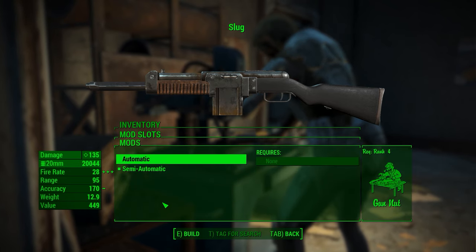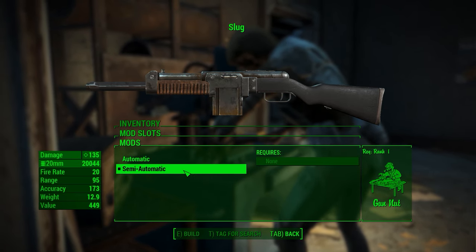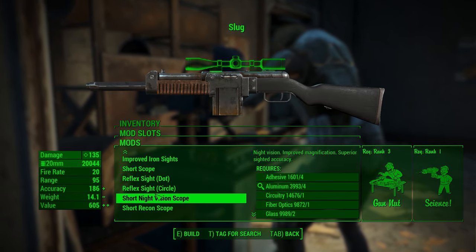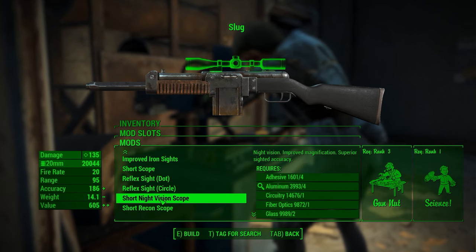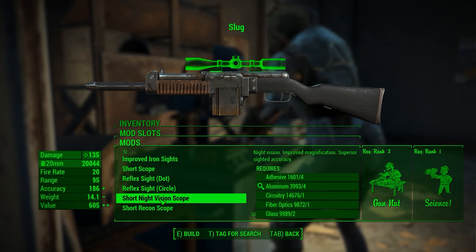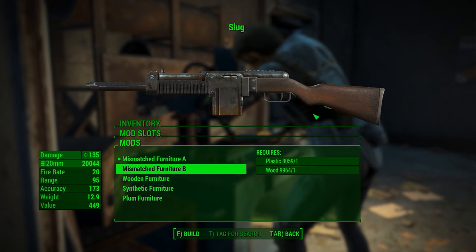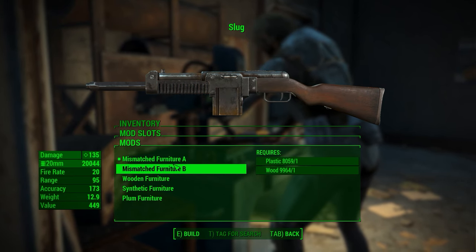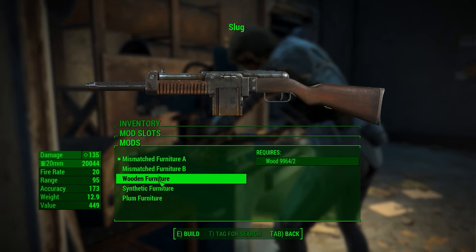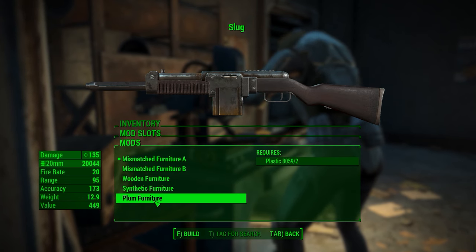The double drum magazine is a ton of fun when using the fully automatic feature, which is absolutely overpowered if used properly. For sights, it's all short sights — nothing long range, because it's not meant to be a super long-range gun. I like that the medium-to-long range sights were removed; you're using this as a shotgun-esque thing, so use it that way. For furniture, there are two mismatched options — brown and black — plus wooden furniture which is all brown, synthetic which is all black, and plum which is a mix between the two.